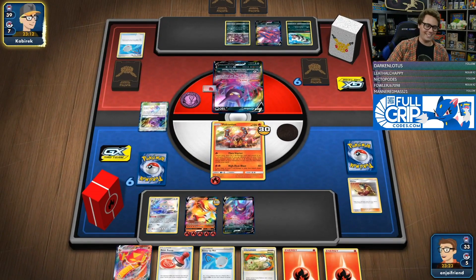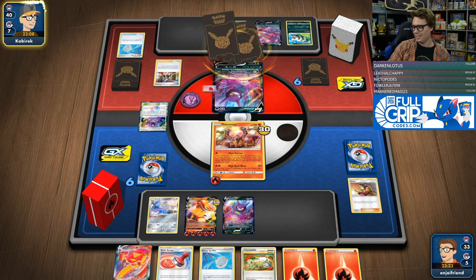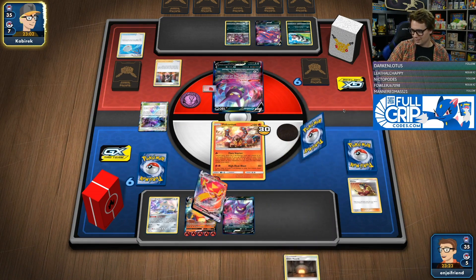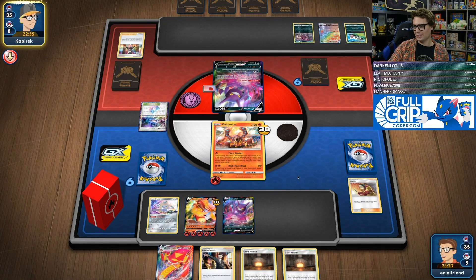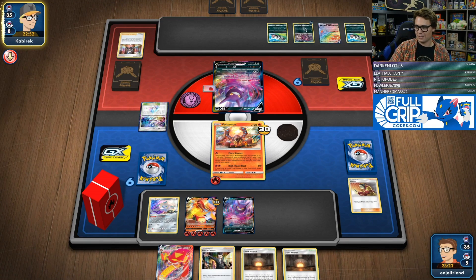Look how big my man is. We're getting Marnied? I like that hand. This hand's not nearly as good — still fine though. I've got the Giant Hearth, but I can start High Heat Blasting things, kind of soften some things up. Actually going energy on the Hoopa — it's a bold move.